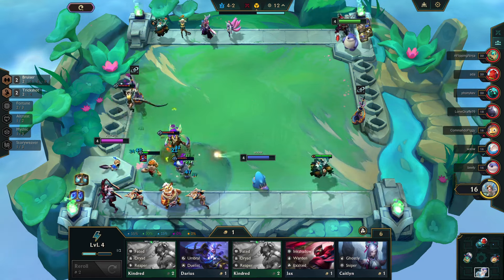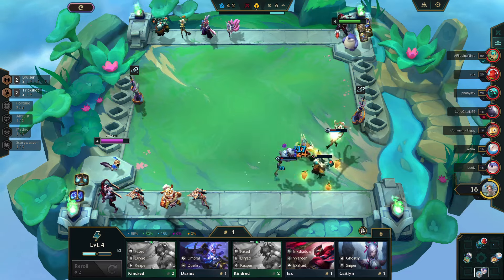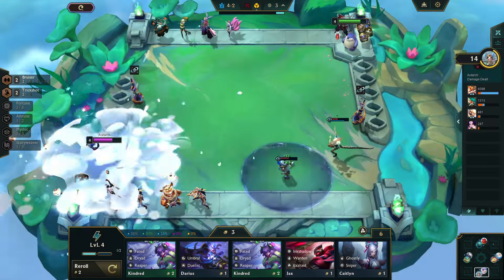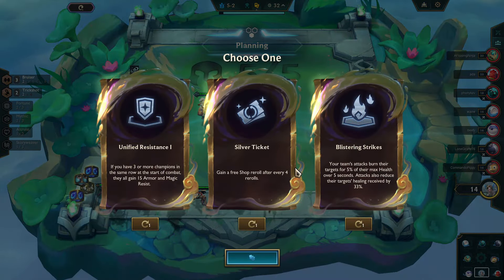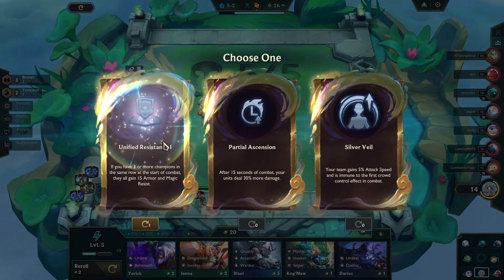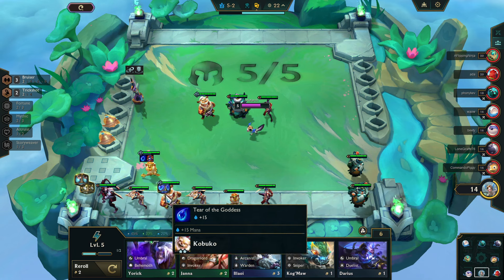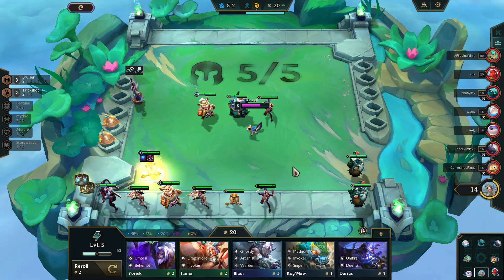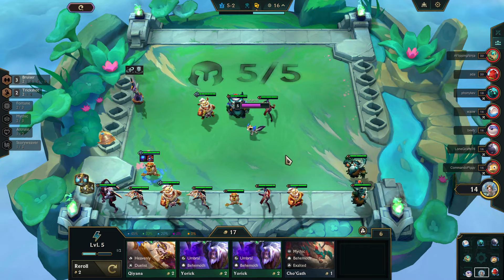We don't have a second 2-star champ to go next to Kabuko and take some of the pressure off, and our back line is also still a little weak due to lack of 2-star champs. The second set of Augments look like a pretty easy take. Unified Resistance is really strong, but Silver Veil is always tempting. However, tankiness up front is going to be a priority, and we are continuing to stack up Teemo as our main carry, since we're pretty much guaranteed a gold 3-star Teemo.